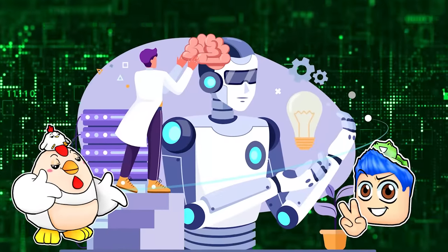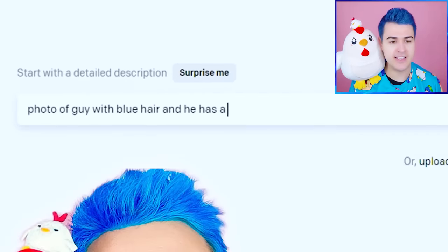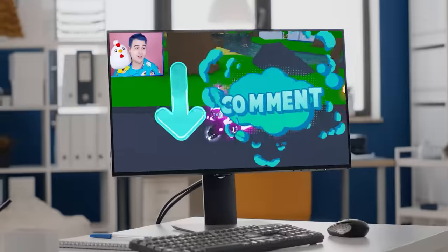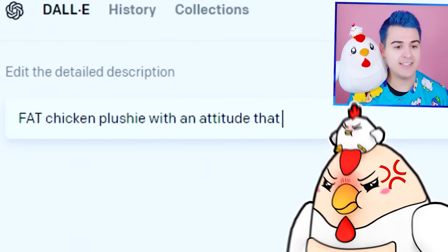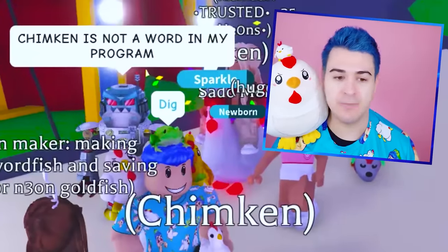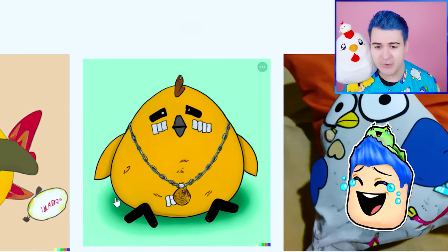We're getting distracted, but here is another AI tool — it's DALL-E, kind of like Wally. I can say: photo of a guy with blue hair, he has a chicken on his shoulder, he is very handsome. That's us! I'm a little chunk. That's like the roles were reversed, this is kind of scary. Froot Loops, what should I have AI draw a crazy picture of? They're saying Chimpkin — fat chicken plushy with an attitude that likes Pop-Tarts and has a pouch. That's actually pretty impressive, though the colors weren't right.